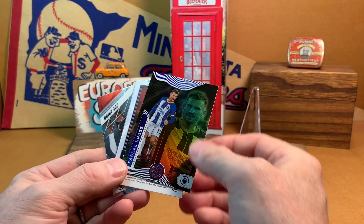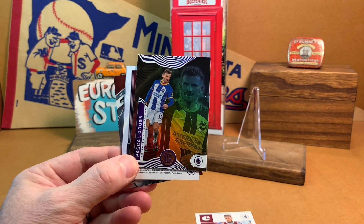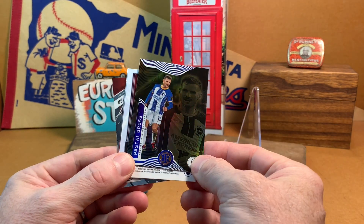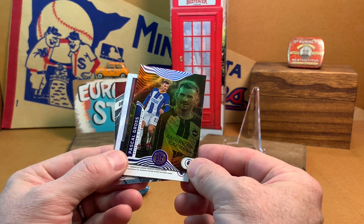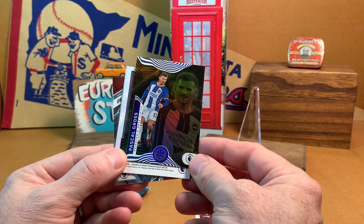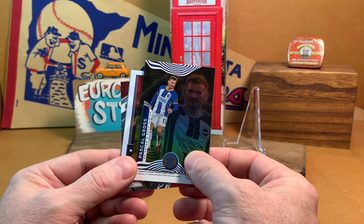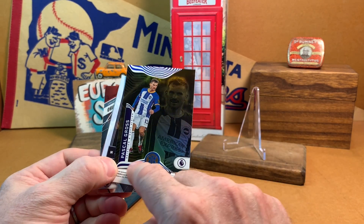We've got Pascal Gross. Chronicles, of course, is going to have throwback designs and a lot of inserts. Here's some shine of Pascal Gross for Brighton. Pascal Gross is German and plays for the German national team as well as Brighton. It's a cool looking card — I like the stripes here.